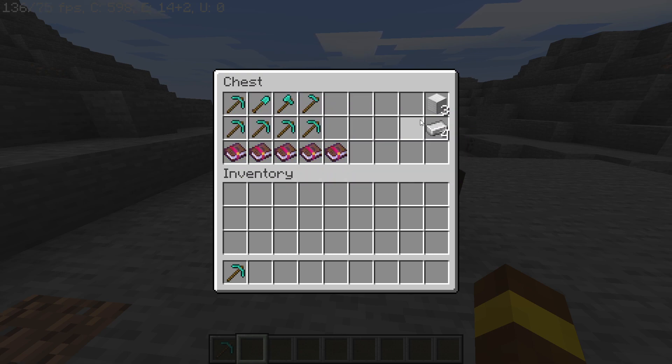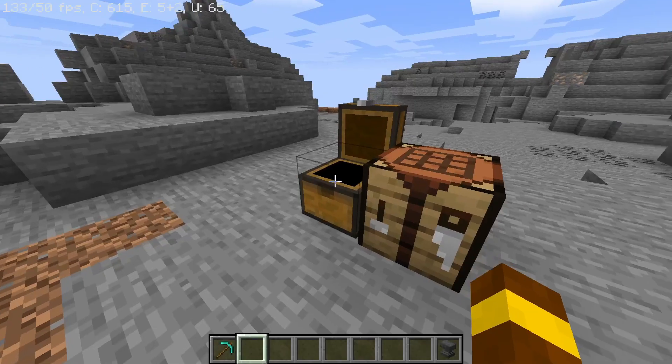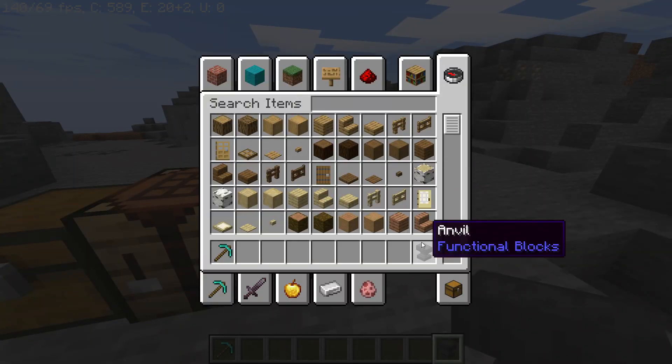I'm going to use an anvil, because with an anvil you can combine your enchantments with your tools. After crafting your anvil using three blocks of iron and four iron ingots, we're ready to apply the enchantments.